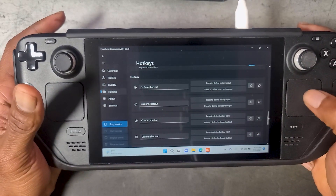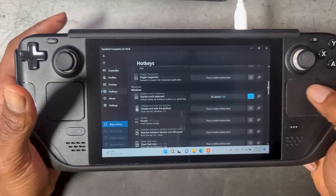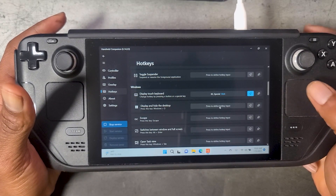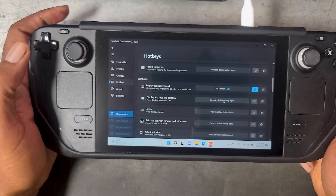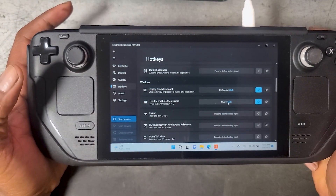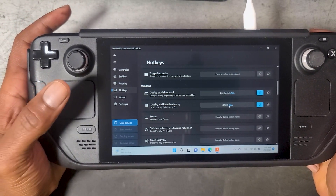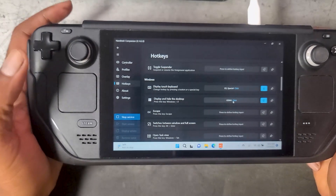Scrolling down even further, we also have the ability to make our own custom key mappings. You have some preset key mappings up here — for example, if we want to display or hide the desktop, it's very easy. All we have to do is click on the button and then press the button we want to assign it to, and you're done.